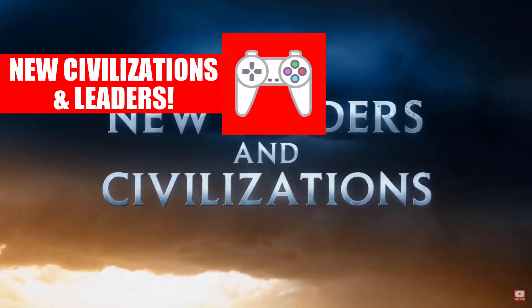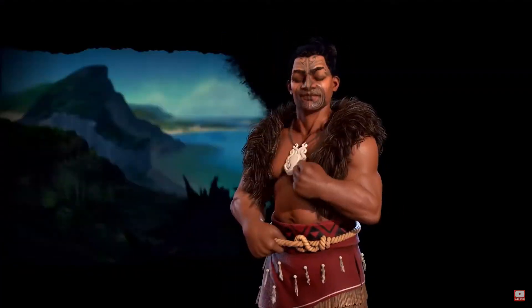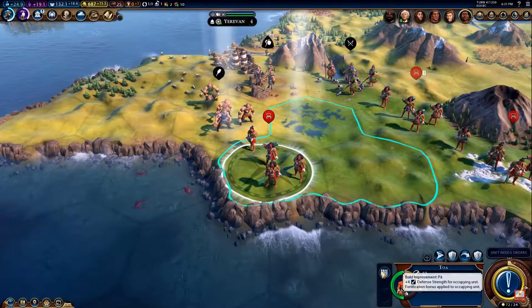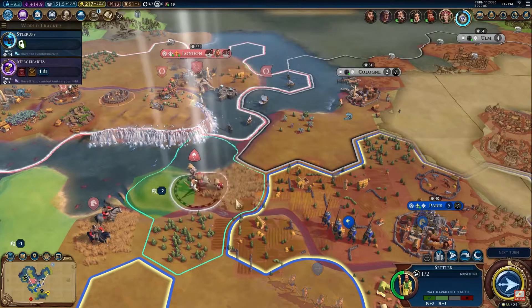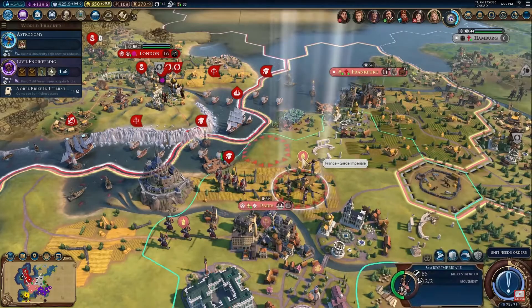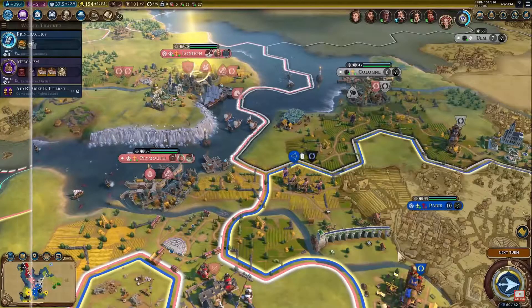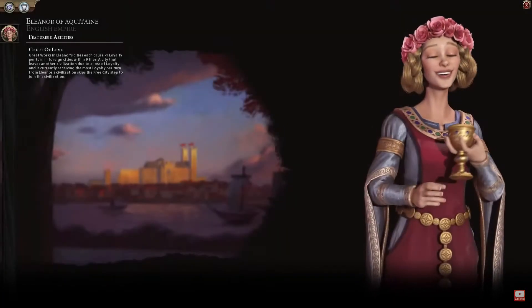Taking fifth place on our list are the new civilizations and leaders the expansion brings. There are eight new civilizations and nine new leaders in Gathering Storm. Although some of the leader choices aren't to everyone's taste, in our opinion the civs that are included are just as if not more creative than usual. The introduction of Eleanor of Aquitaine as the leader of two civilizations demonstrates a new dynamic to the way leaders can work in Civilization, and is a particular highlight of ours.